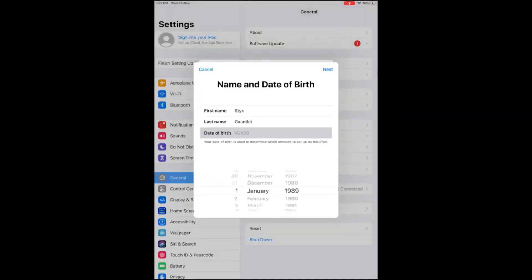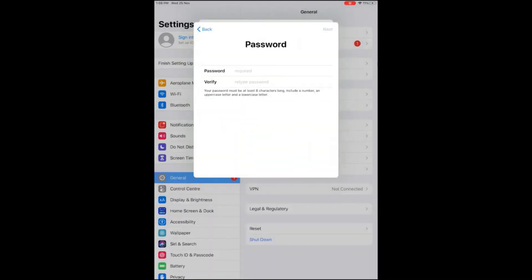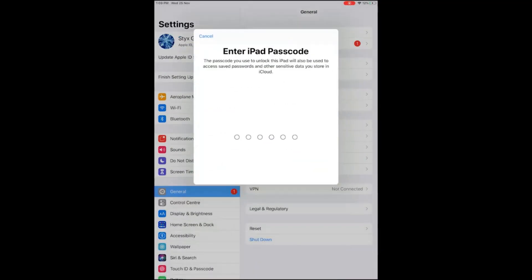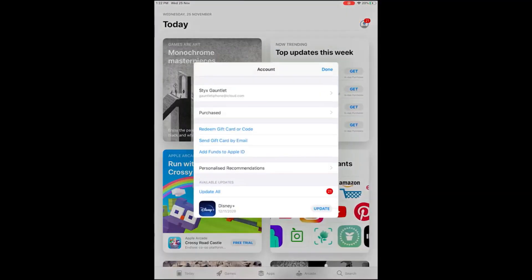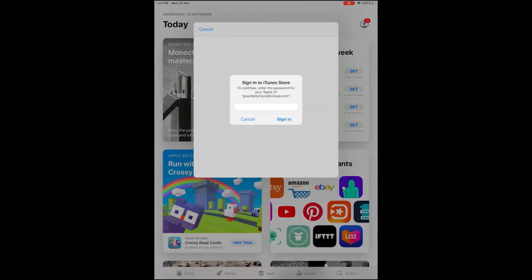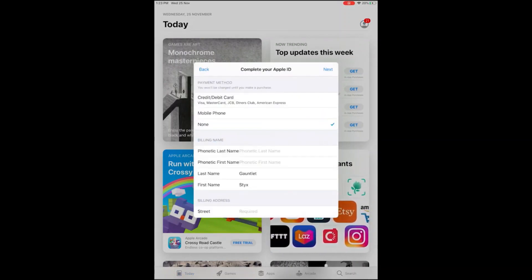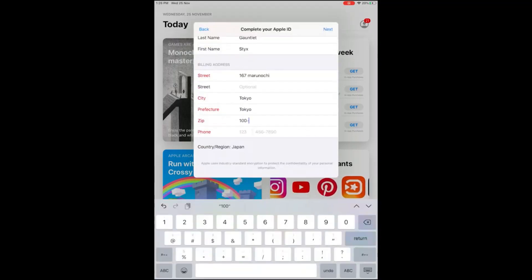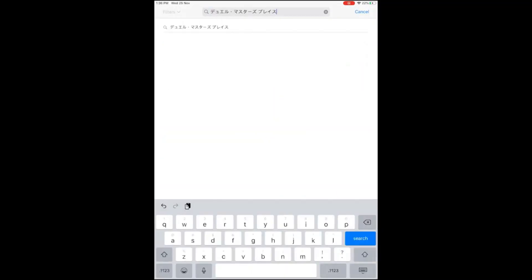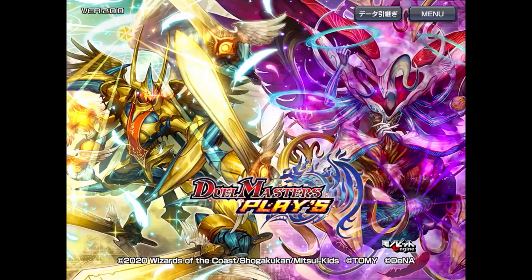Just a side note for iPhone users: it is possible to download this to your iPhone if you live outside Japan, it's just a bit of an involved process. You need to create a Japanese Apple ID to install the game, and you'll also need to constantly switch back to this Japanese Apple account every time you update the game. Given the rate at which new sets are released — about every two months, possibly more for balance and maintenance updates — we don't recommend this. If you're not a fan of this either, there's always the PC route, which we'll cover now.